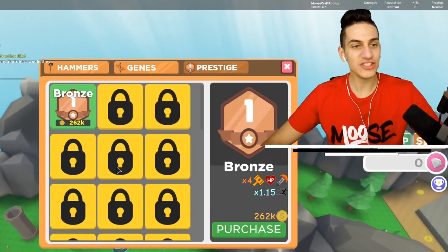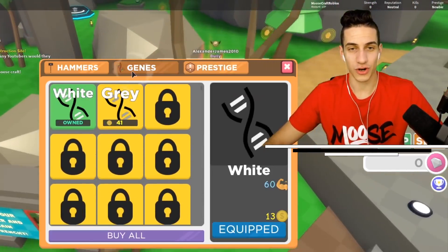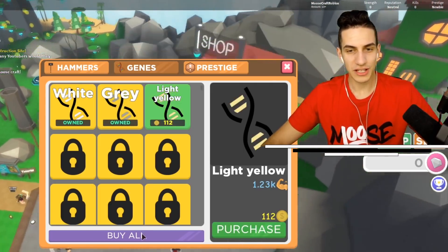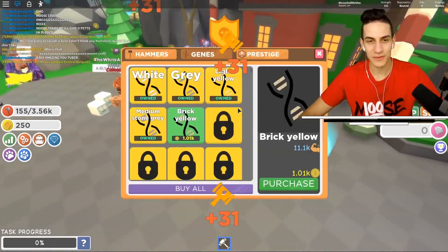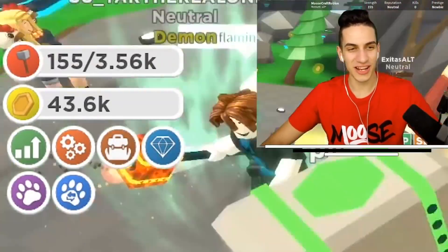We also have a prestige option at 262K — we can prestige to the next level, and there are lots of levels to prestige from. There are also jeans which help you with certain things, like making you stronger. We're doing pretty good for our first time playing this game. We already made $43,000. That was so easy.